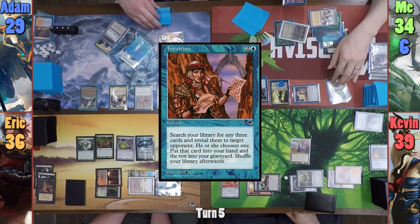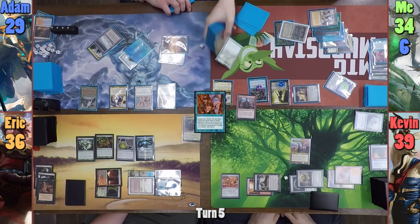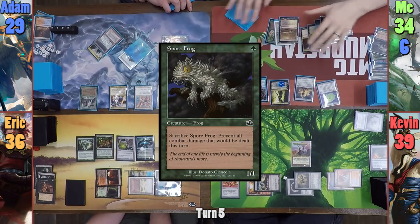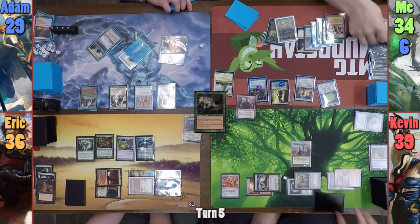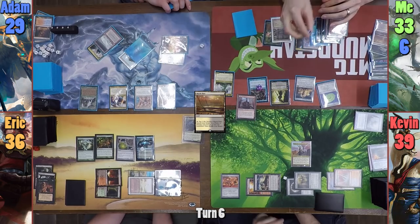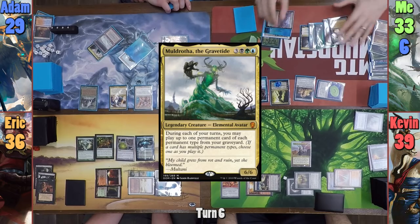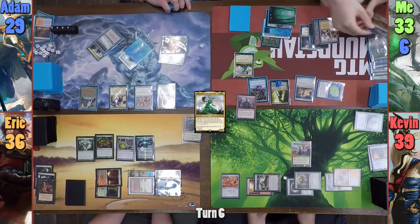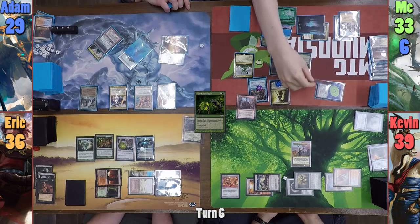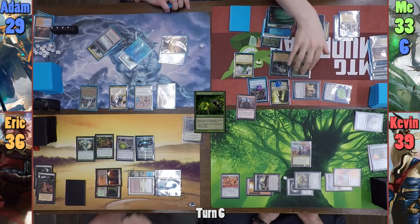At the end of my turn I cast Intuition targeting Eric, finding Caustic Caterpillar, Seal of Primordium, and Spore Frog. Eric gives me the Caustic Caterpillar and I bin the rest. I play a Marsh Flats, sacrificing it to find an Underground Sea. I then uptick Vraska and bring out Muldrotha. With Muldrotha on the field, I cast Spore Frog and Seal of Primordium from my graveyard. Moving to combat, I swing the Solemn at Jace for 2 and pass to Kevin.